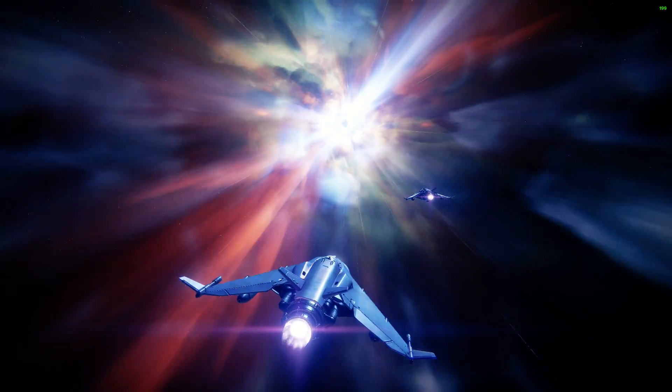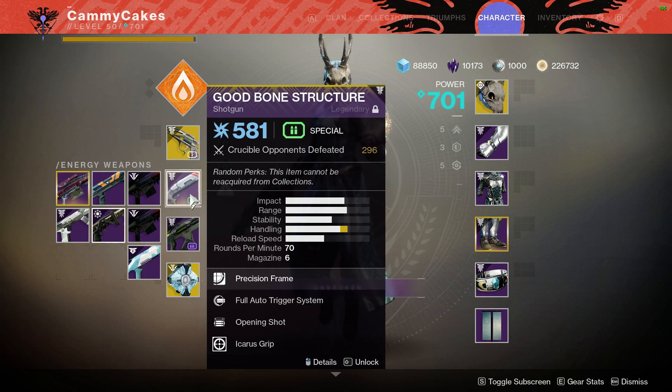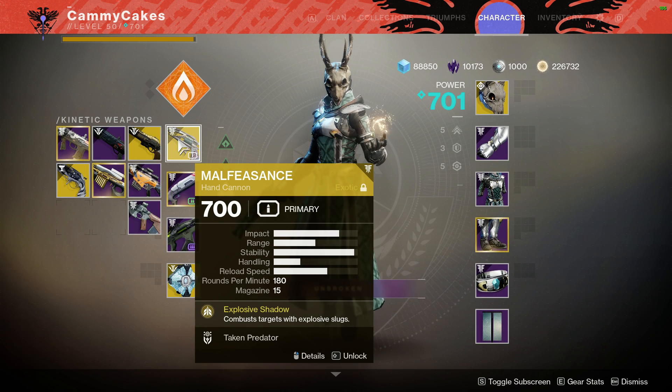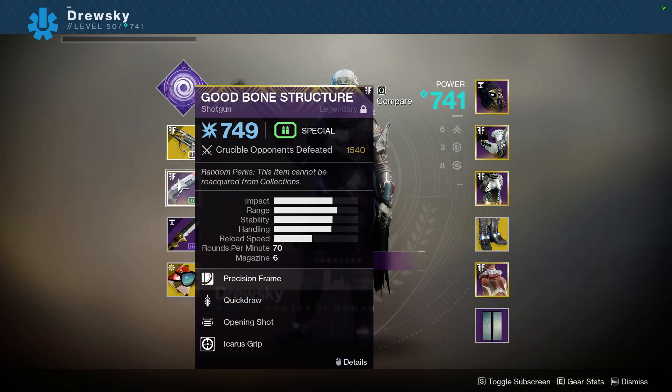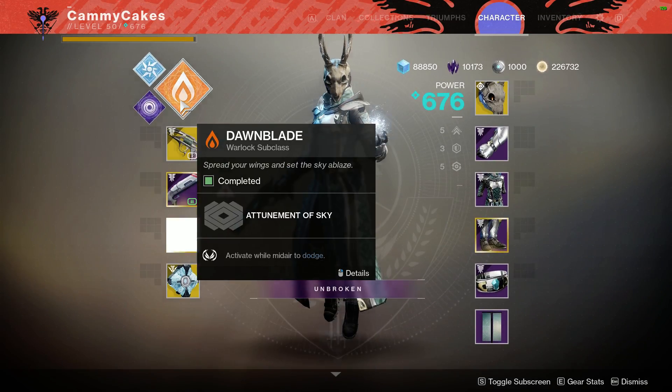So in today's episode of doubles commentaries, we're both using Malfeasance, and I'm using a slug shotgun just to fit the theme, because Malfeasance combust targets with explosive slugs. I'm rocking the same Malfeasance and good bone structure. I'll be using Lucky Pants to make Malfeasance more consistent, more accurate, less bloom.